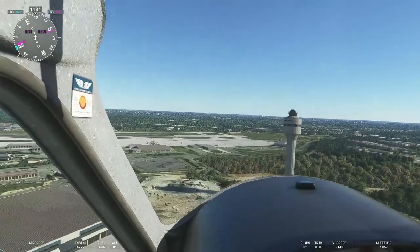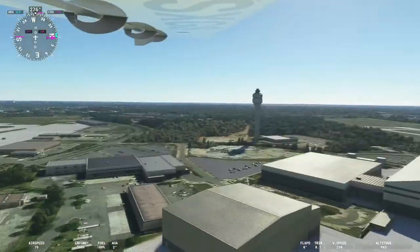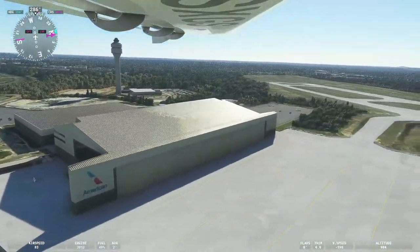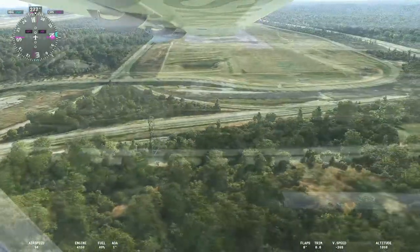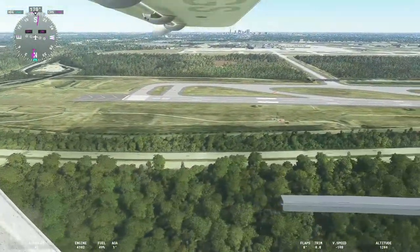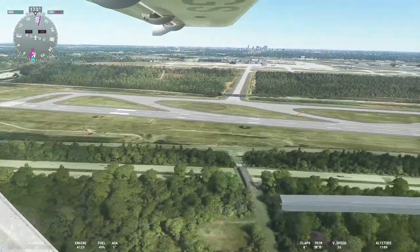CLT is a major hub for the world's largest airline, American Airlines. As we move on, I also wanted to draw your attention to runway 18 right, 36 left. In this general area, next to the power box, there's a place where you can go to plane spot and it is a popular place to be on a summer night.